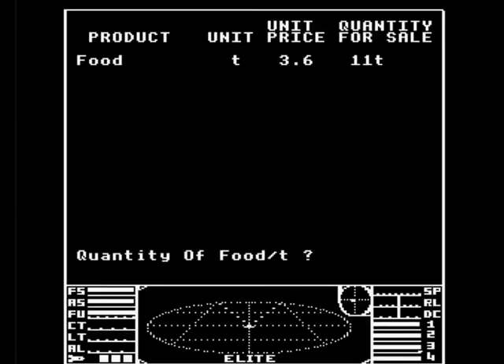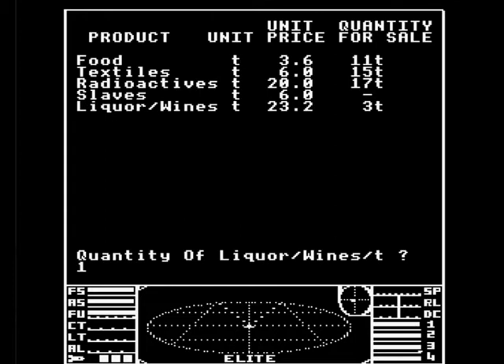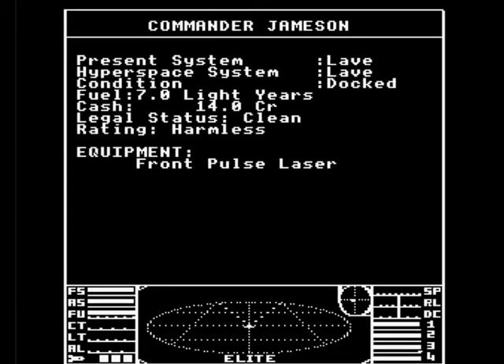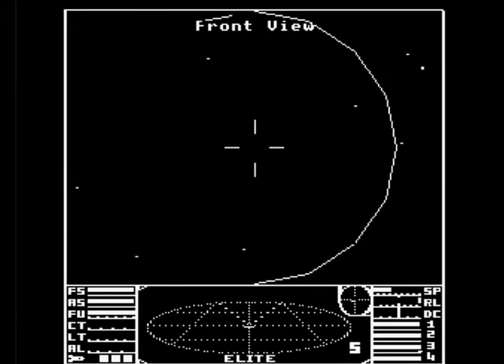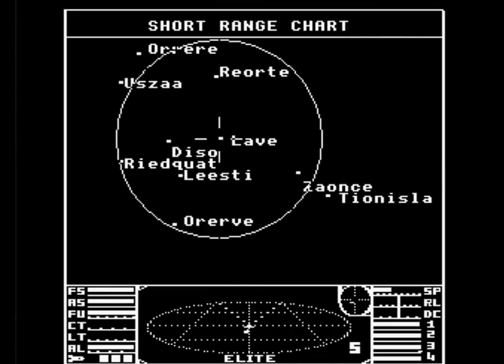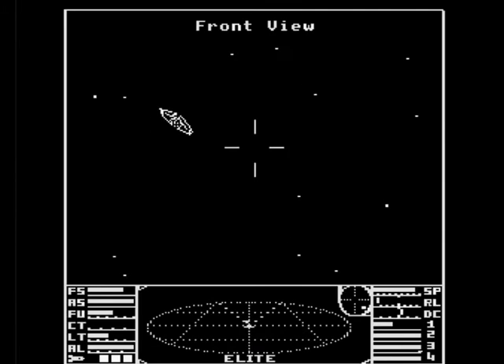You need to read the instructions carefully, firstly because there are around 30 controls, and secondly because if you don't you'll likely end up flying around in space not really knowing what to do. The idea is that you consider the prices of various commodities on your start planet, stock up, launch and then hyperspace to a nearby planet and sell them, gaining more and more of the in-game currency of credits. Or you could decide to gain credits by blasting every other spaceship you find, of course.